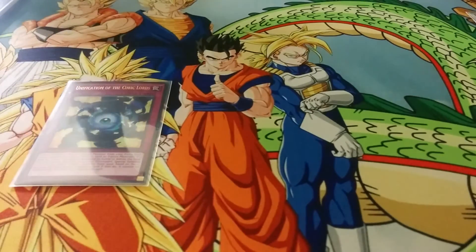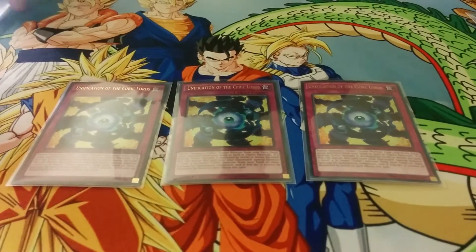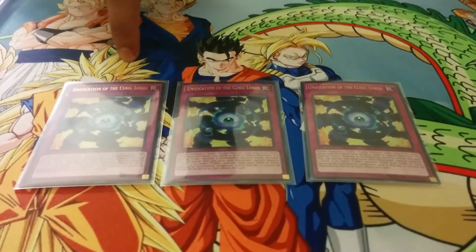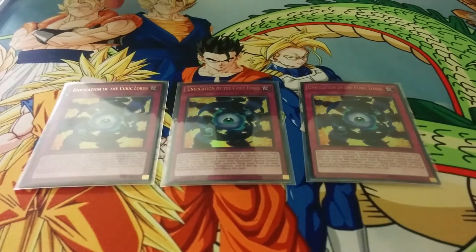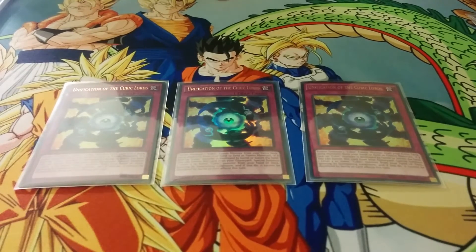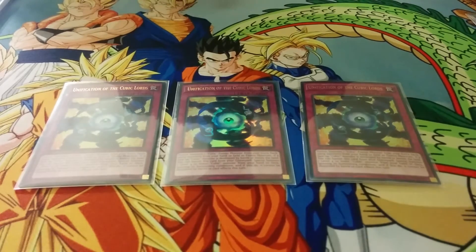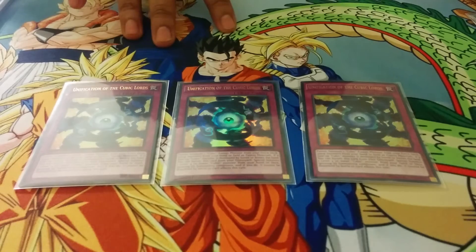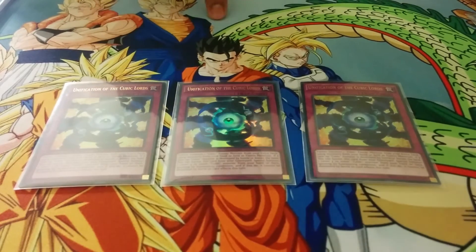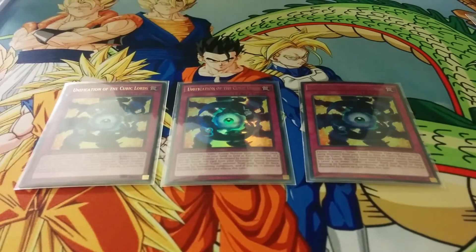For the traps, I run triple Unification. This helps you summon out the Fusion Monster, which you're probably never going to do. But its main effect is if it's in the graveyard and a Cubic Monster you control is destroyed by Battle or Card Effect, you can special summon a level 4 or less Cubic Monster from your deck, and that monster cannot be destroyed by Battle or Card Effect for the rest of the turn. It really combos well with Duzza — you can special summon Duzza from your deck, Duzza's effect triggers, and that Duzza won't die for the rest of the turn.